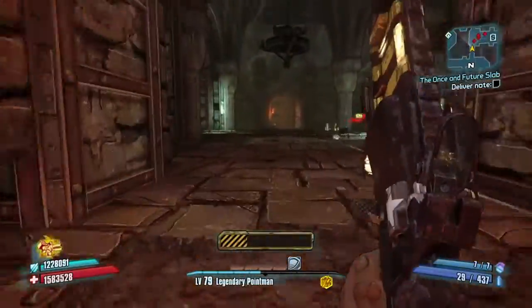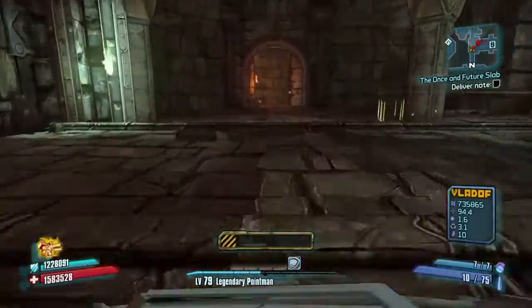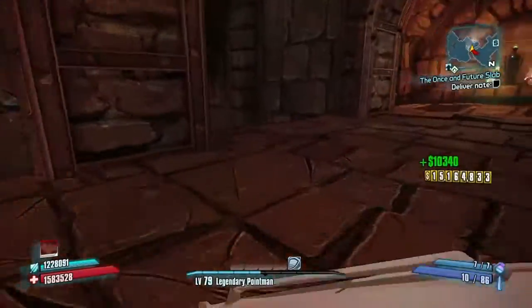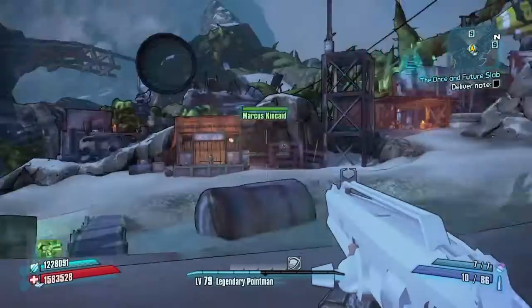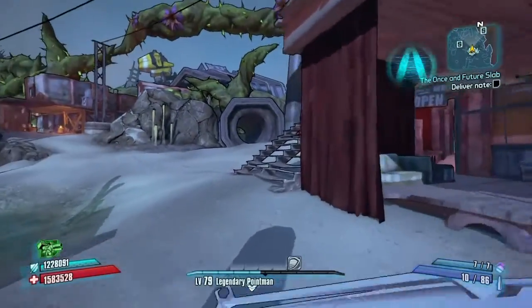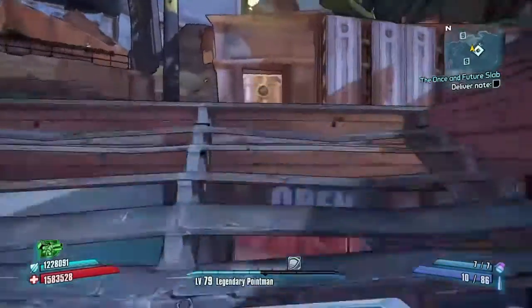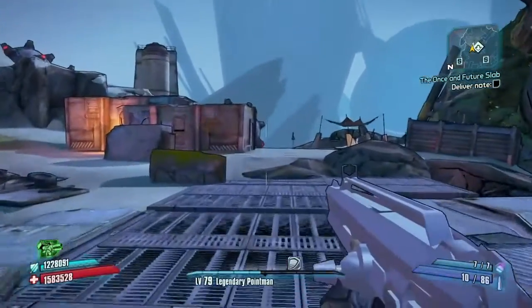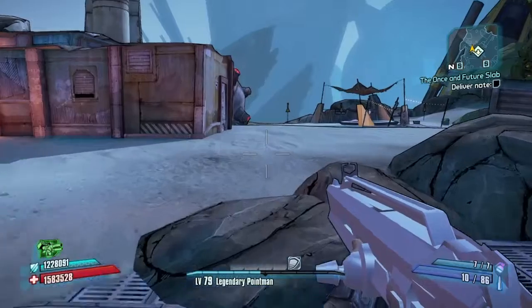Now we can go get Butt Stallion, and we can go feed Butt Stallion some iridium. You're going to want to finish the mission — the bro mission, whatever it is. Then come up here, follow this route after you're on that side quest, and as you can see, Butt Stallion is over there.